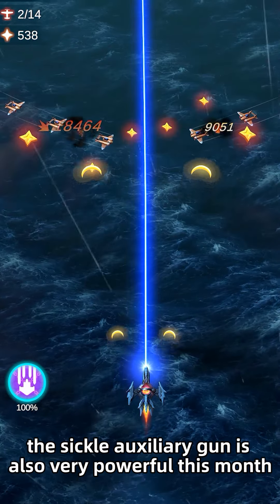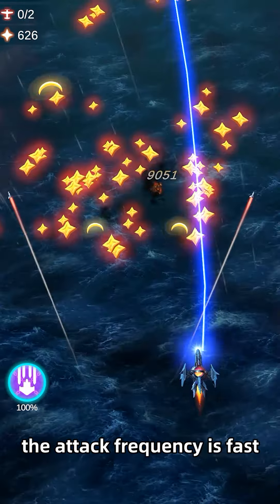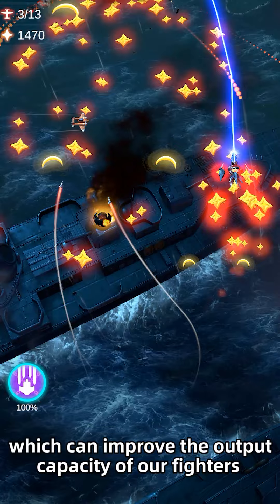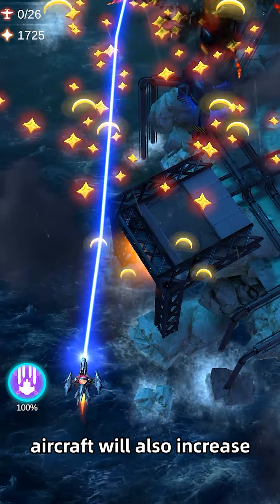The sickle auxiliary gun is also very powerful this month. At the beginning, it can fire two crescent-shaped bullets to attack the enemy. The attack frequency is fast, which can improve the output capacity of our fighters. And as the weapon level increases, the number and power of bullets fired by our aircraft will also increase.